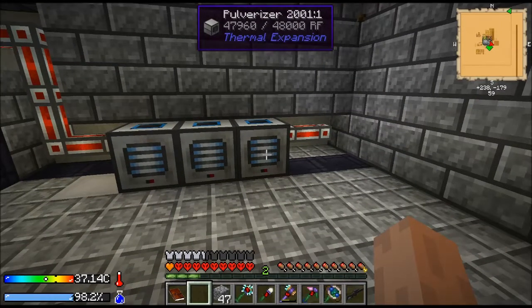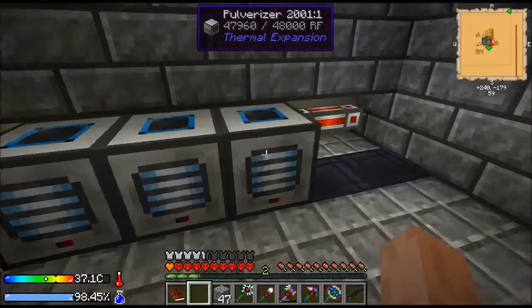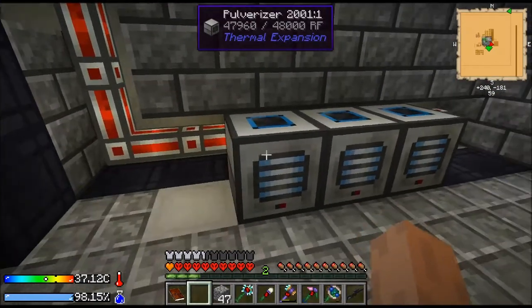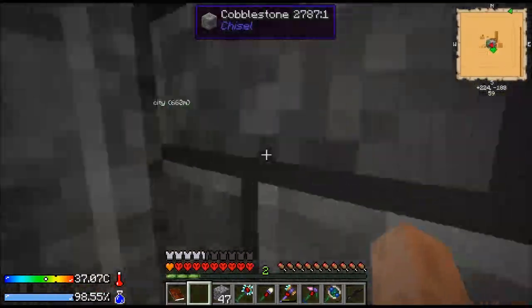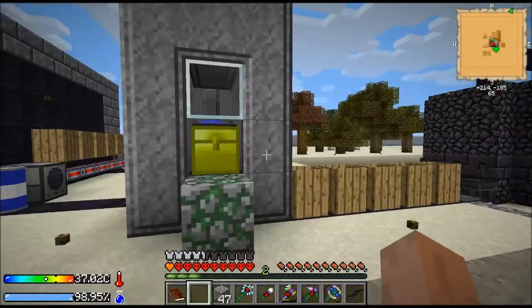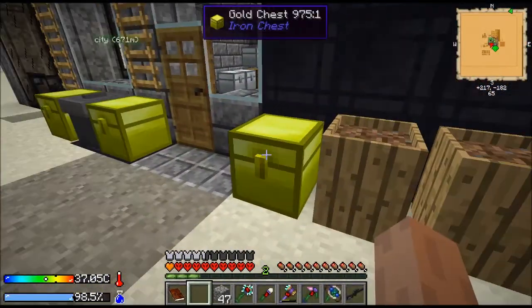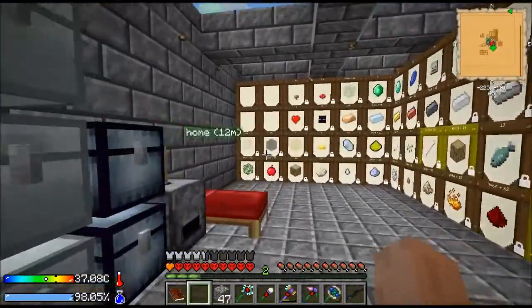So I need another pulverizer to make sand — there'll be two making sand and then one of the sand will go to dust and the other will build up. And then I would need three making gravel from cobblestone. The only problem is I really don't have that many resources to make that much. So we're just going to start with dust, and it's going to get easier as we go.